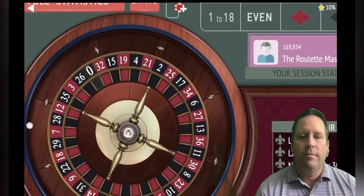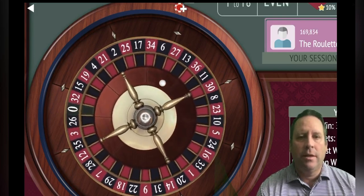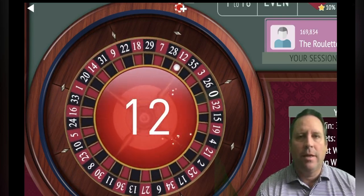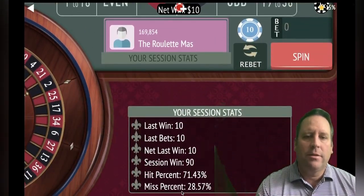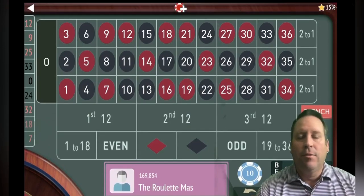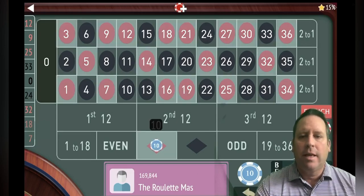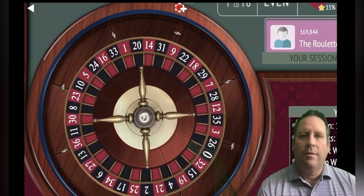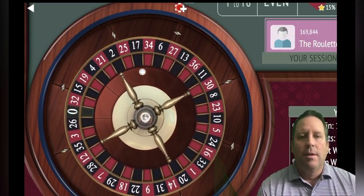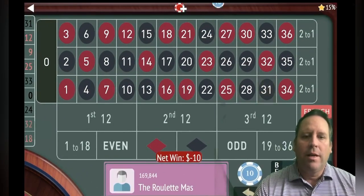10 dollar bet on red, no more bets. The benefit to increasing your bet in this manner is that you're going to make a lot of money faster. Right now we're up 90 — if we wanted to, we could already cash out. But the downside is you have a better chance of depleting your bankroll, so you have to weigh the options and decide what's best for your game.